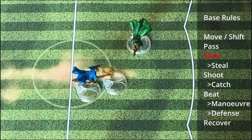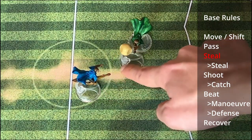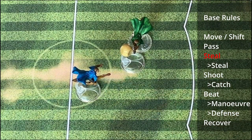A chaser of the defending team can do a steal action if it is in the same zone as a chaser with the quaffle of the other team. They do a normal roll, but as a reaction the chaser with the quaffle can roll with their own steal value. If the steal is successful nonetheless, the quaffle goes into possession of the chaser who performed the steal.